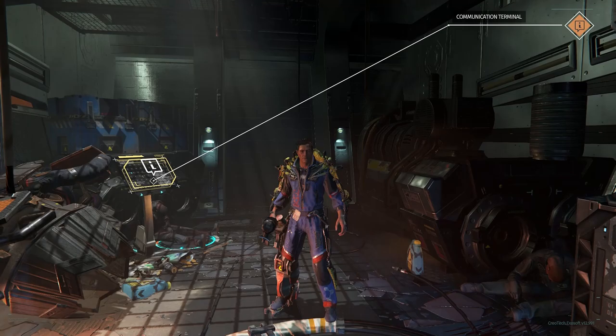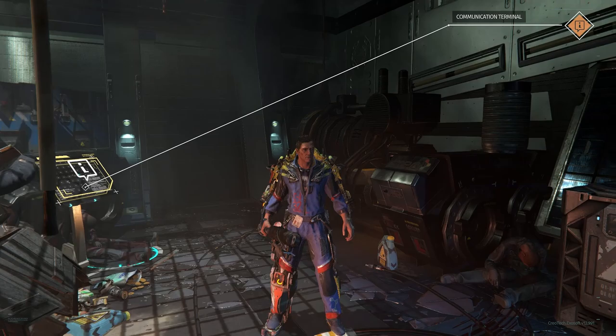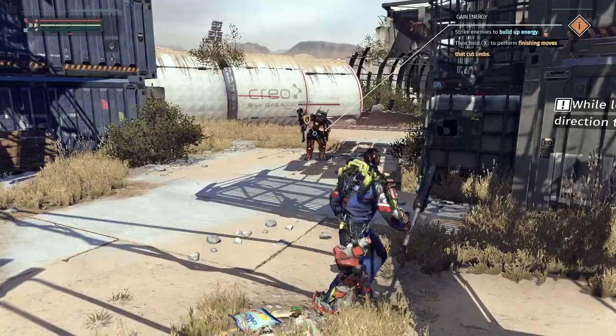Hey everyone, it's Blue Lizard Jello, welcome back to the Surge walkthrough. Last time we did just the basics and got to our med station, replaced our power core, and now it is time to go out into the world, start stripping some of the enemies and getting some armor for our own. We only have the links arm and leg, we need to get some more. The way that it works - in order to get the cuts - we need to build up energy.